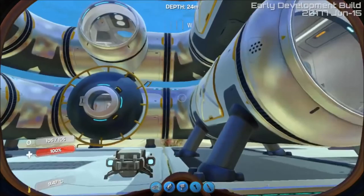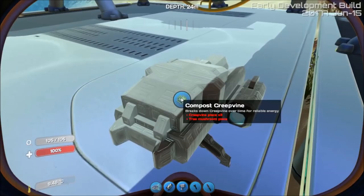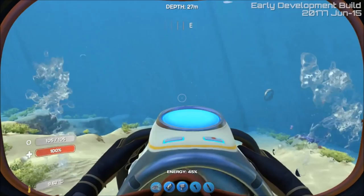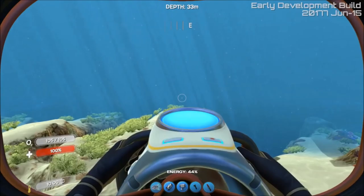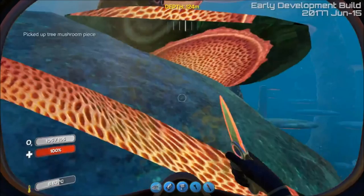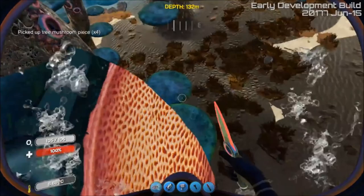Anyway, as I was trying to show you - we've got the bioreactor down, and it uses creepvine and tree mushroom pieces as reliable energy. I'll just go get some. I'm not too far away from the forest actually. Finally made it over here - it's not too far from the shallows. I'll put on my knife. It's amazing you can pick up such huge pieces of mushroom.